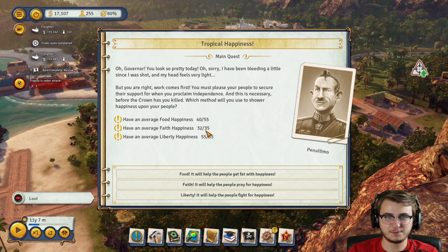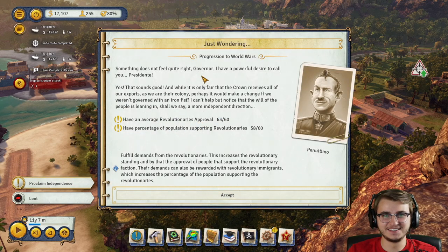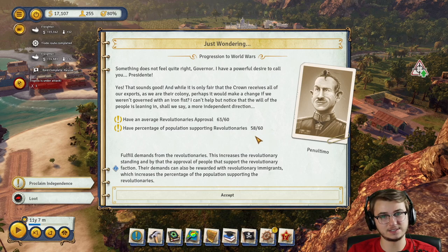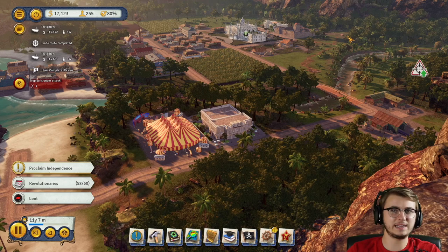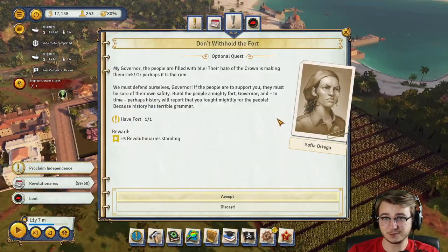Average faith happiness of 35 — that's very close. Average food happiness of 55. This one's already completed, so let's do liberty: average liberty happiness 55 out of 55, let's try that. Have El Presidente visit the theater — I have a powerful desire to call you Presidente. Have an average revolutionaries approval of 63 out of 60, and percentage of population supporting revolutionaries 58 out of 60. So we do have to do that a little bit more, but it sounds like we're going to proclaim independence here pretty soon. I think that's actually the end of this mission — so maybe we'll be ending on episode three.